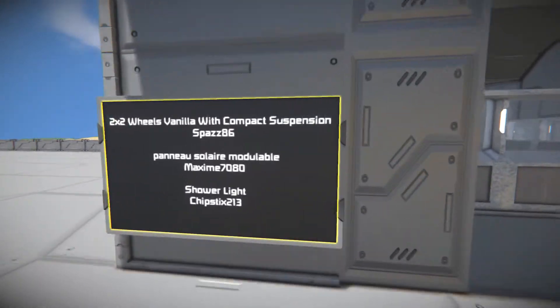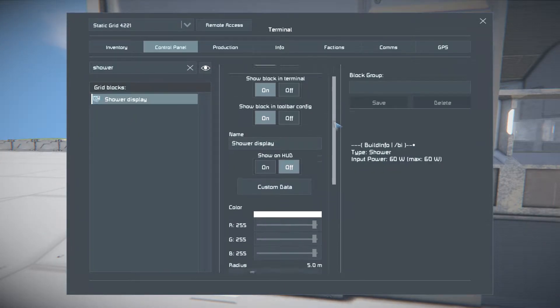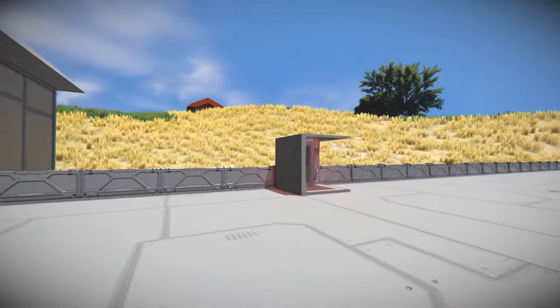If I go over here and type in 'shower' — because it's tuned down so I renamed this one to display — you can see it's fully configurable lights. So you can make them red, or green, or any other color you want.